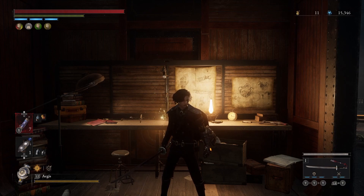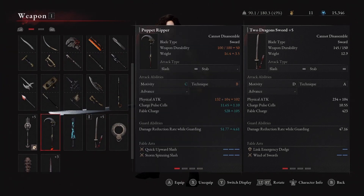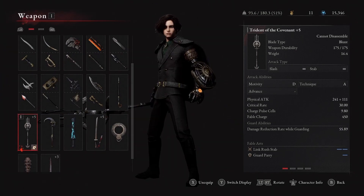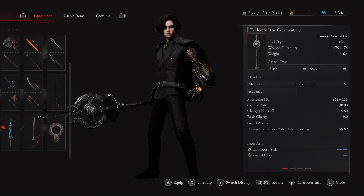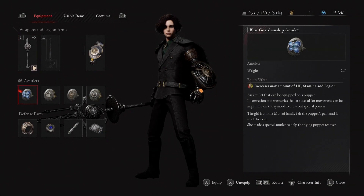You have to be almost perfect, but with this build it's going to be an easy way to cheese them. I'm just going to show you the build real quick. First off, our weapon - we are going to be using the Trident of the Covenant.